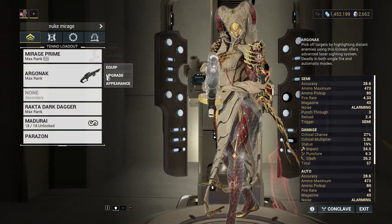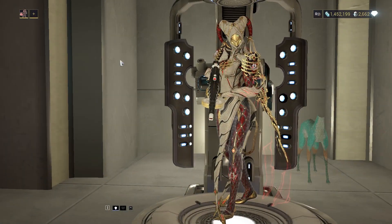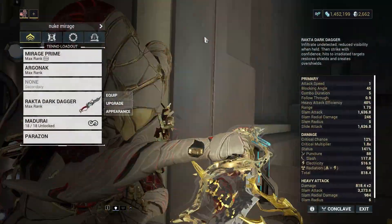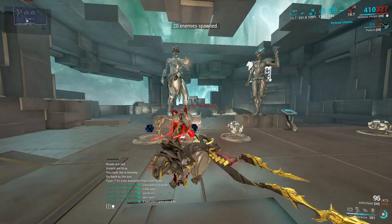Everything else is just comfort. Primary Exhilarate so you get more energy, because you need to have full energy all the time. Arcane Energize because you need to have full energy all the time. And the funny thing is the dagger itself — because you're using Hall of Mirrors, the dagger scales stupidly well.